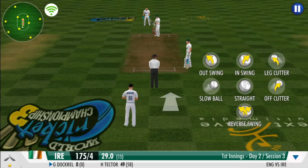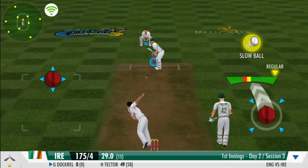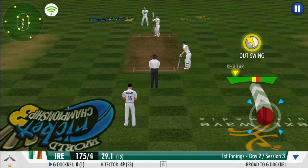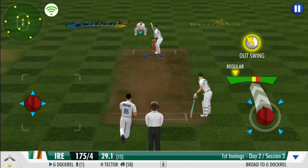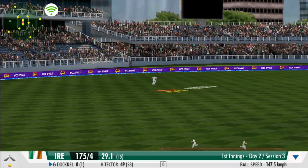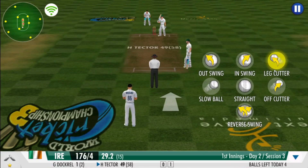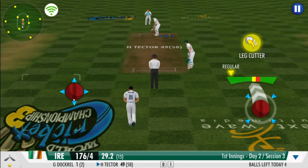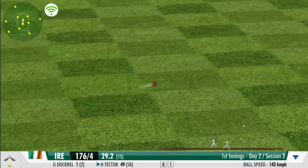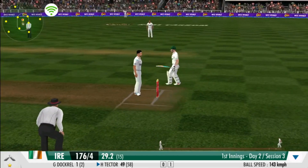A change of pace — the fast bowler has now joined the attack. A well-camouflaged slower one — really tough to read. Gets it in his hands and chucks it right back. That's a good throw by the fielder, getting it right back at the stumps.